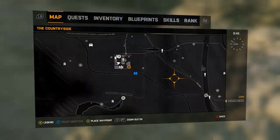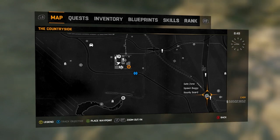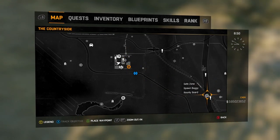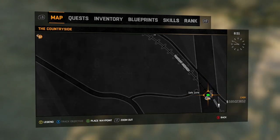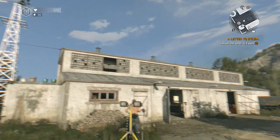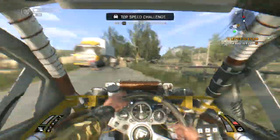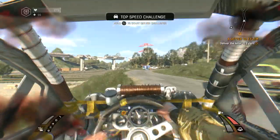Starting from the first safe zone that you ever find when you start up The Following for the first time, we're going to go a couple blocks down the road to a safe zone located on a freeway going over some train tracks. I'm going to show you real quick what it looks like in the buggy and just how to get there to help you out.